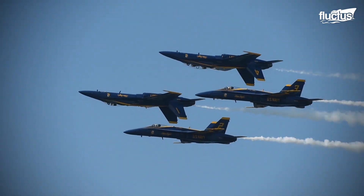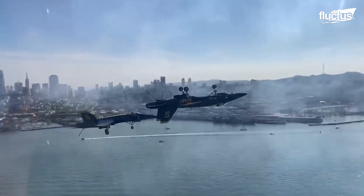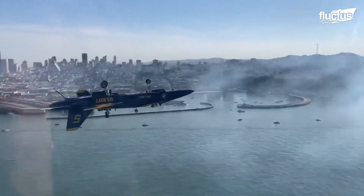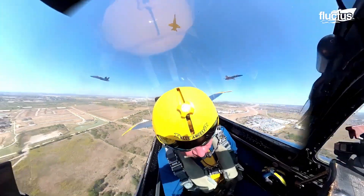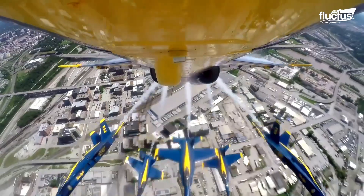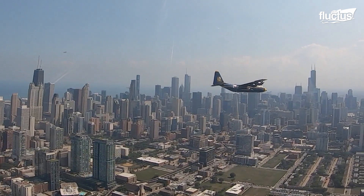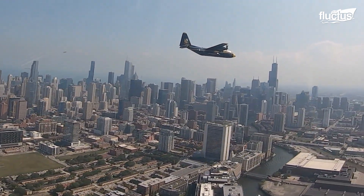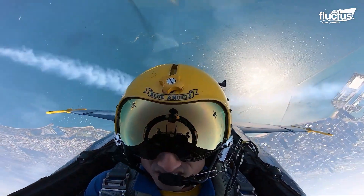During certain maneuvers, such as the double far-voland and sneak pass, fighters are flown at low altitudes and extremely close to the ground. The immense power from the engines and the perturbation of the air by the fighter could immerse spectators in awe and excitement. Air speed is as slow as 120 miles an hour with the section high-alpha pass, and as fast as 700 miles per hour for the sneak pass of numbers five and six. The Diamond formation gets as close as 18 inches apart during their Diamond 360 maneuvers. During air shows in urban areas, Blue Angels have to fly above high-rise buildings, creating a mesmerizing view for spectators due to the close proximity of the fighters to the high-rise structures.